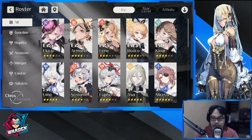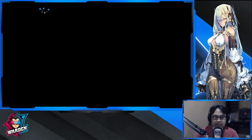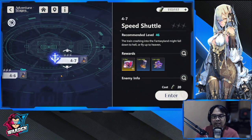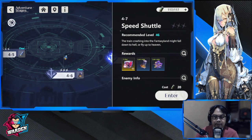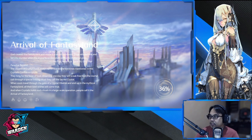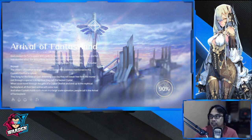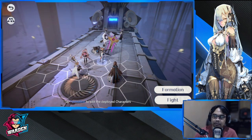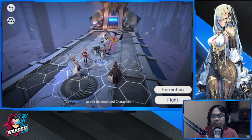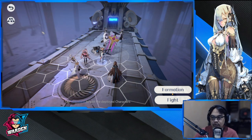My current team includes Iluya, Arman, Fen, Roko, Kloar, Ume, Screamer, and Euphoria. I'm going to be designing some teams for you so you'll have an idea on how to position and use them. There will be five types of teams, ranging from your most aggressive offense down to your most formidable defense.